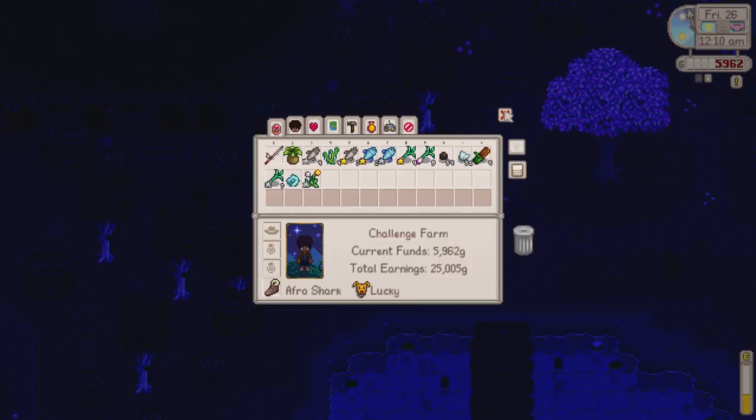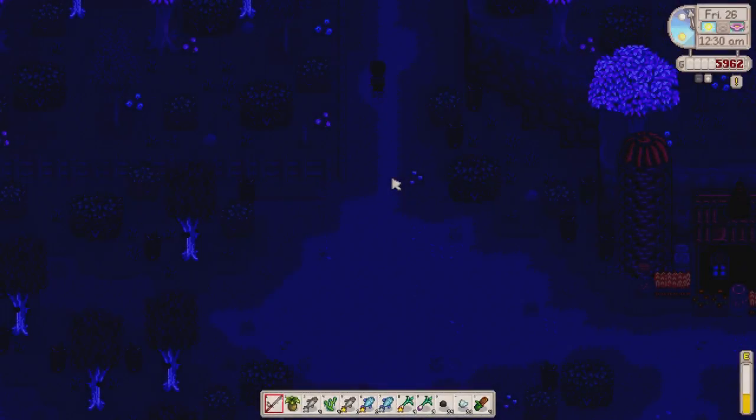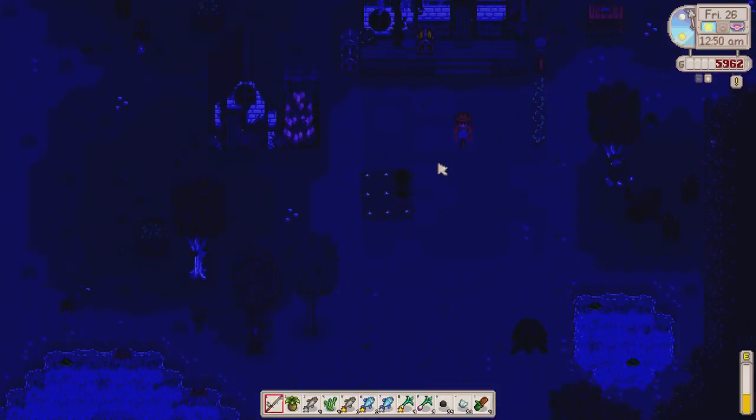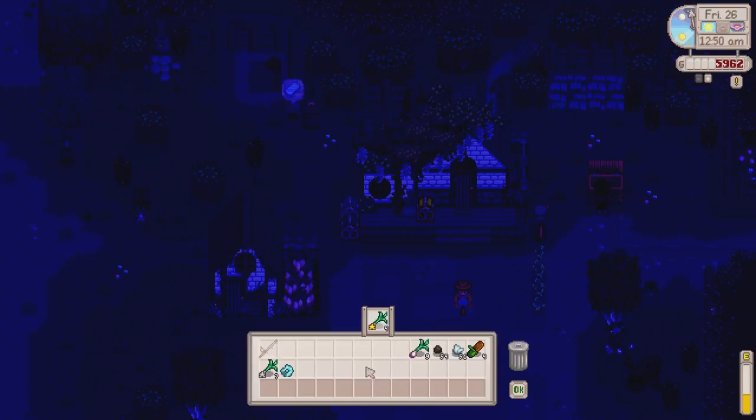We're going to do a late travelling cart visit — please let the red cabbage be here. I can't believe I forgot it was Friday. But she's not there — we've missed the travelling lady today. That could have been a day where we needed to go. We'll have to go on Sunday. I really hope and pray there was not a red cabbage on that day — I would go absolutely berserk. It's 1am, let's sell all the fish: quite a few goldfish, some bream and chub, and some spring onions we found. I'm going to sell the gold quality ones and eat the normal ones.